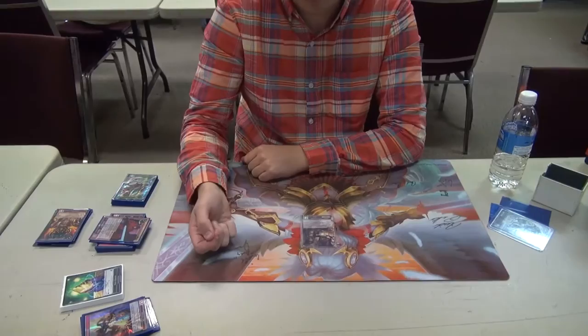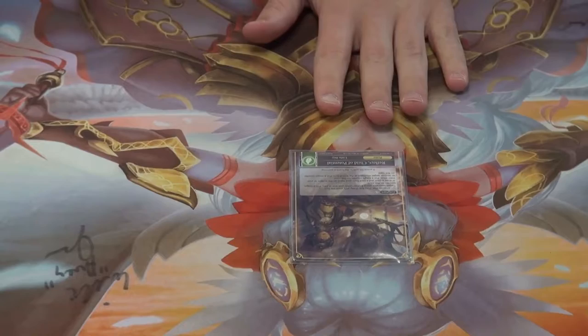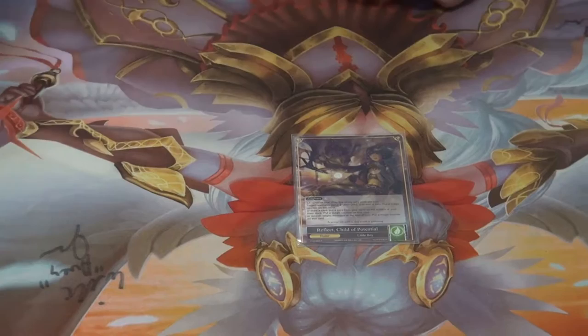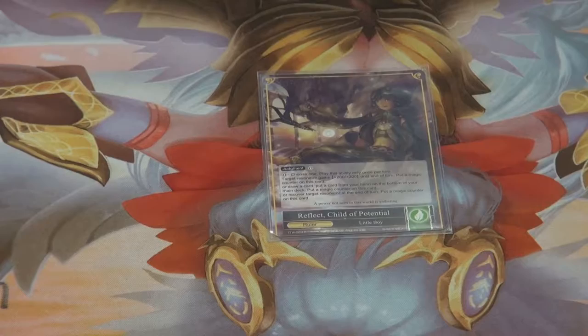Alright, so tonight I played Necrolance. It was a pretty simple deck, so I'll just get into it. The ruler is Reflect. The most important part of Reflect in this case is the plus two, plus two. That will usually let us pump our Lancelots to a thousand attack with only one Necromancy of the Undead Lord on them, and it just really pushes the deck and makes it actually work.